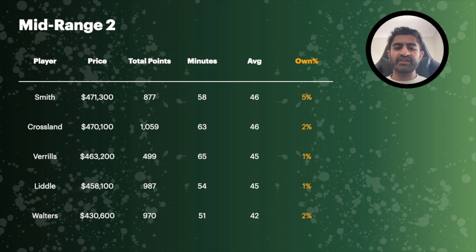Phoenix Crosland was tremendous for the Knights last season, but with Jaden Braley returning there's probably going to be some minutes sharing — Crosland averaged 63 minutes last season. He may become relevant if Braley is unfortunately ruled out again. Sam Verrill, Jacob Little and Billy Walters are all in that awkward mid-400s price range, all averaging around 45, and I don't see their minutes increasing that much. None of these guys are particularly new to the league and I don't see them generating serious cash, so probably not looking in this mid-range category either.